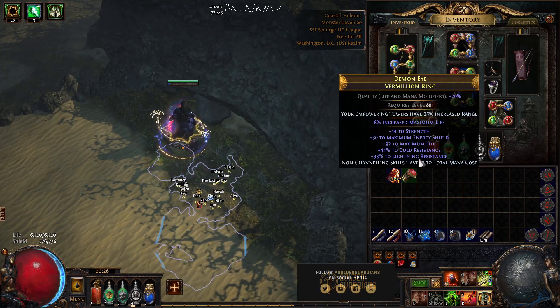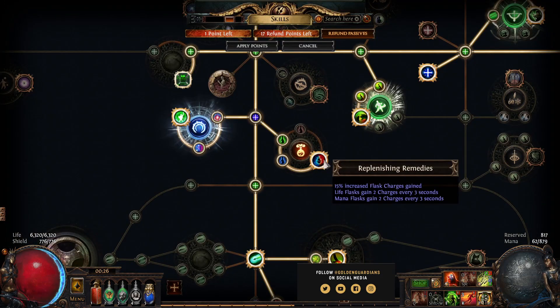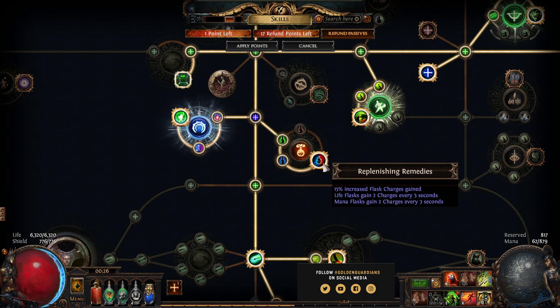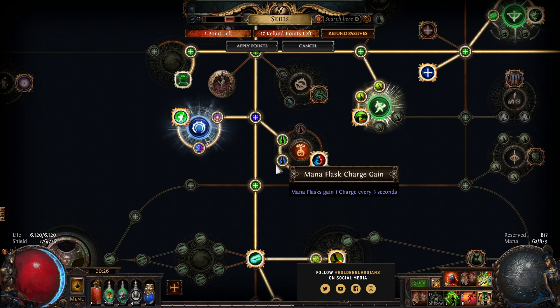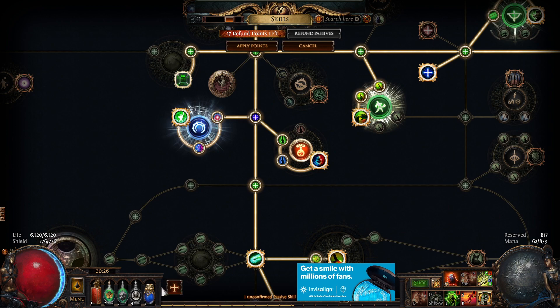If you can't afford to get those crafts on your gear, then you're going to have to do what I'm doing, which is speccing into these nodes on the tree, which makes it so your mana pot lasts almost forever. With just these three points, and if you want it to last actually forever, click this mastery and then it will last forever.